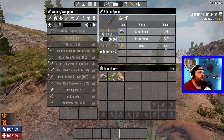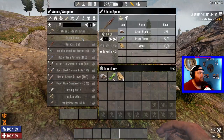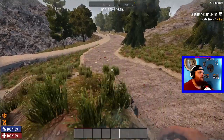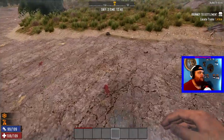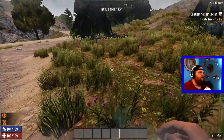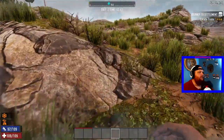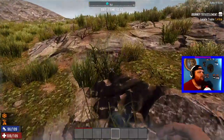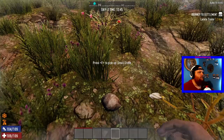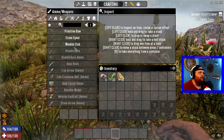Alright, let's craft this. I need six wood and five stone. There's some stone right here. That should be enough — jump back up to the top.